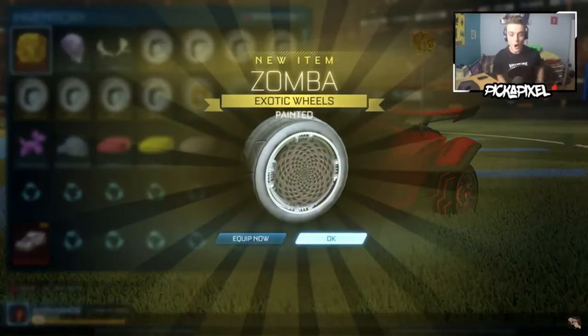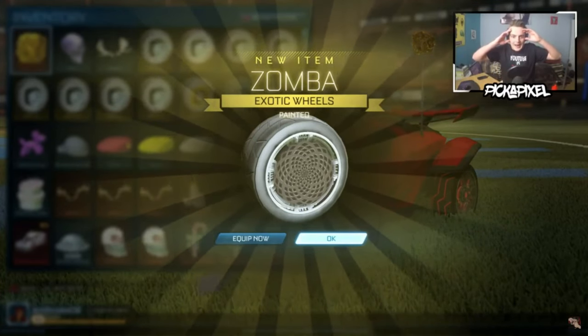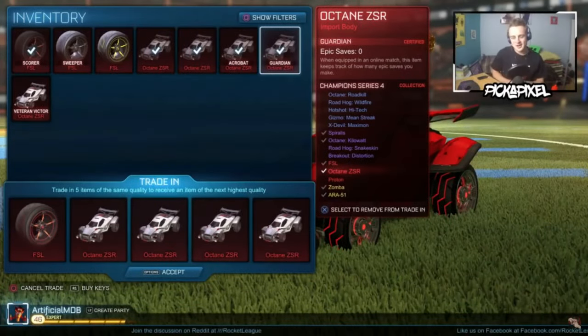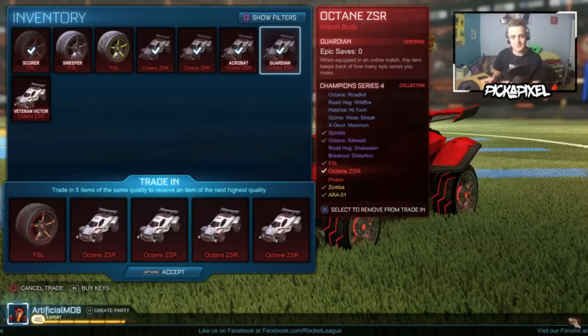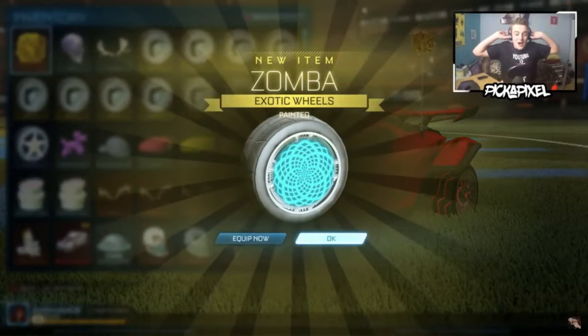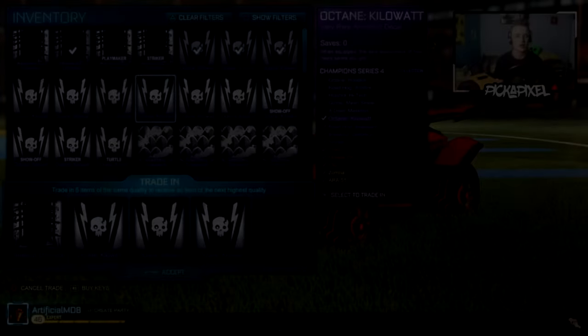Come on, here we go — let's do this! No way, no way, no way — are they black? This is it, the last trade-up of the video because I'm going to keep my painted FSL wheels and my Veteran Victor ZSR, because that's the car I like to use. The last trade-up of the video — can we get something good to end on?